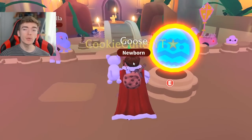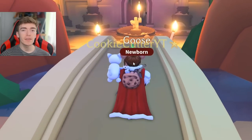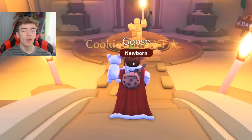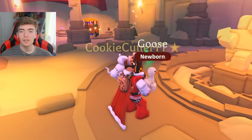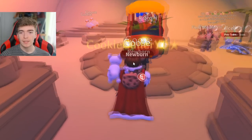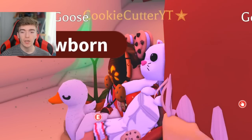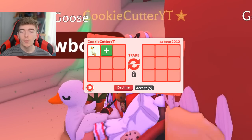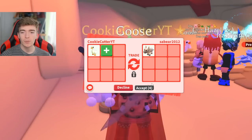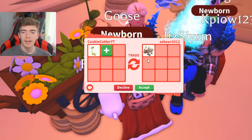Before we play the minigame and show you how to win, let's check out the brand new stuff they've introduced. To do that, enter the building and take a left, where you'll notice the new shop section. In here you can see the goose we purchased, as well as other items which seem to be a little wagon full of spring-themed items.